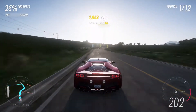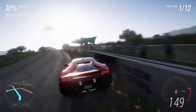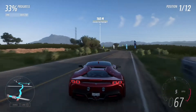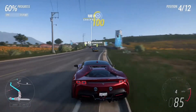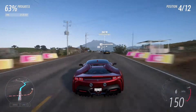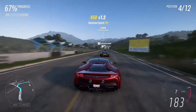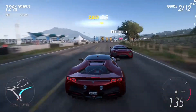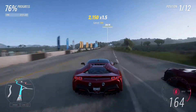Many players just keep the throttle pinned to the floor when going through corners and use the wall to take them round, otherwise known as wall riding. Some people even think that this is the quickest way to get round a corner, but these people couldn't be more wrong. Wall riding not only is just a bit stupid, but you in fact lose time on the exit of corners by wall riding, because it's just longer before you can start properly accelerating out of the corner. So just simply learn how to use the brakes and take the corner normally.